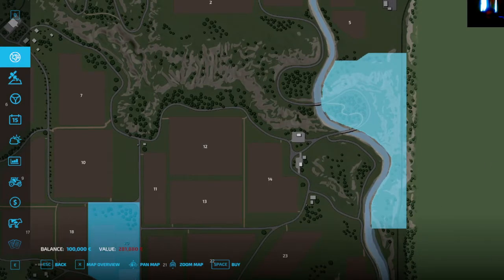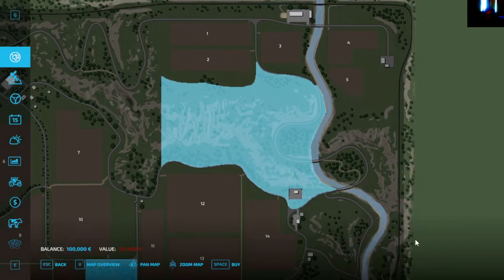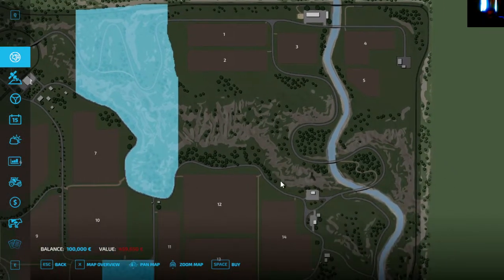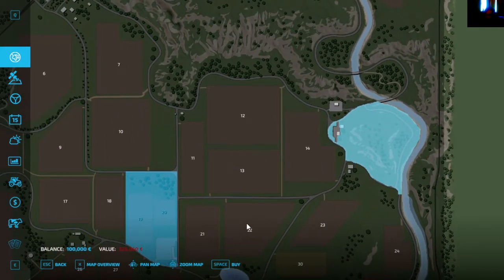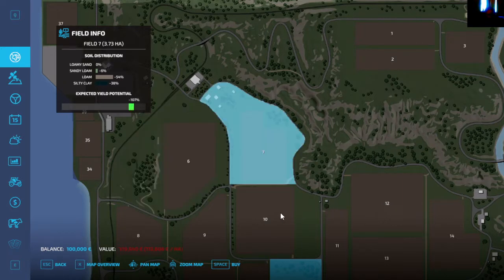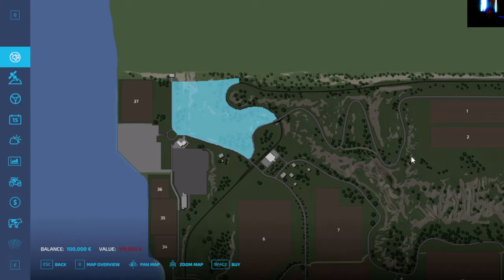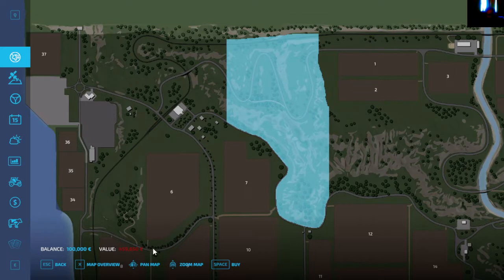If you wanted to buy and cut down this forest area, it's $281,880. This other area is $459,800 or $650, and then this area is $325,060. Field number six is $711,400, with a precision farming value of $136,618. Field number seven is $419,940, with a precision farming value of $112,608. This other area is $459,650.